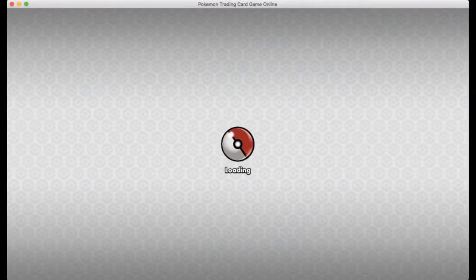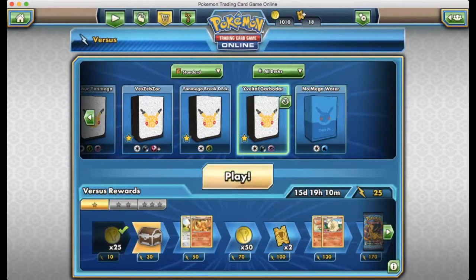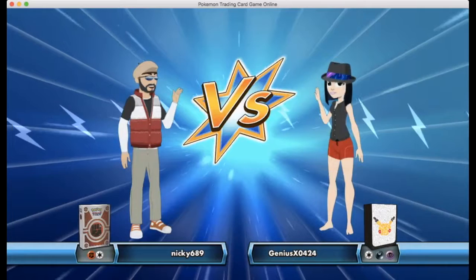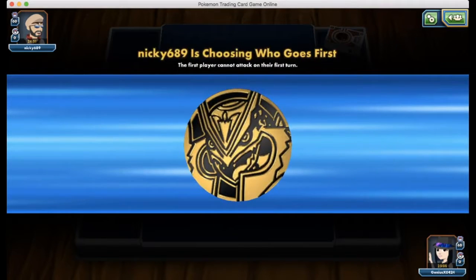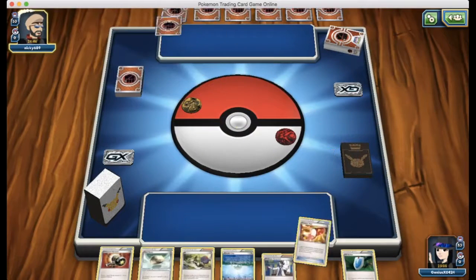This deck is extremely reliable and really fast to set up. We're fighting what looks like a Garchomp deck — Camerupt Garchomp, probably. We lose the coin flip, not a big deal. I've been losing coin flips left and right lately. This definitely looks like a Garchomp deck, which isn't a great matchup for us.